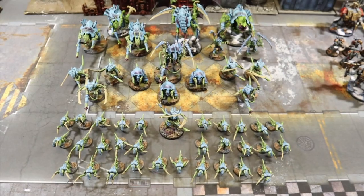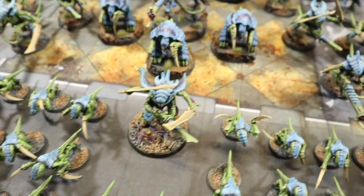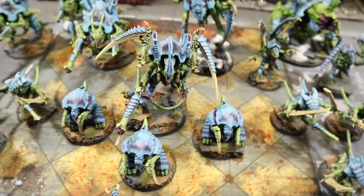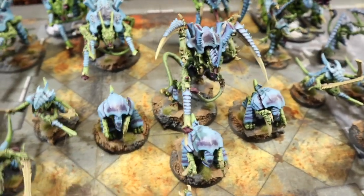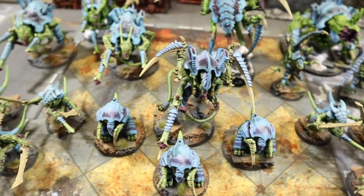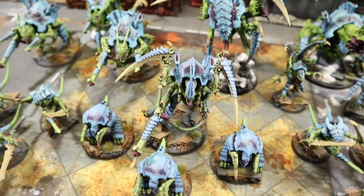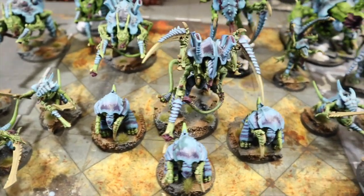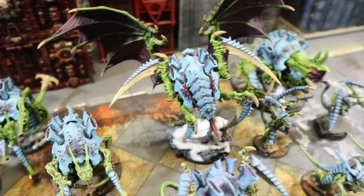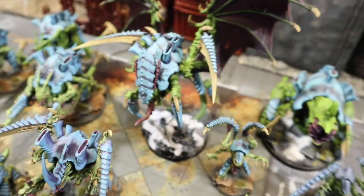For the Tyranids HQs - down here we've got a Tyranid Prime with death spitter and bone swords, adrenal glands and toxin sacs. Then we've got a Hive Tyrant on foot as the warlord - he's got the venom cannon and a bio-artifact that always shoots three shots. His warlord trait is Adaptive Biology, so after he takes damage you reduce his damage by one. Psychic powers are Onslaught and Catalyst. Then behind him is another flying Hive Tyrant - the big boy, the attack dog. He's got four scything talons and big scything talons. His psychic powers are The Horror and Psychic Scream, so he's more of a support/disable guy.